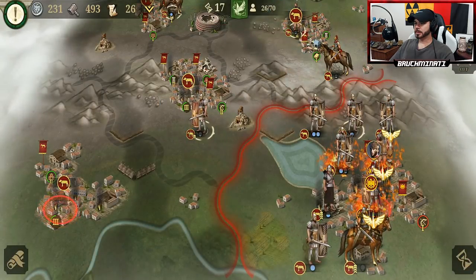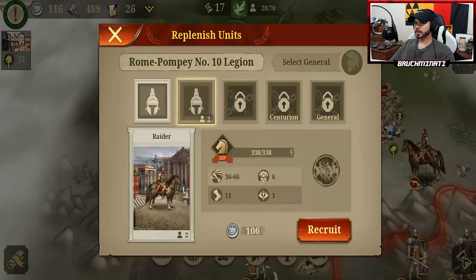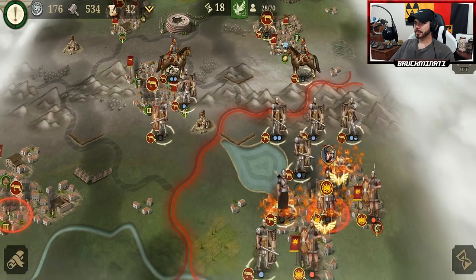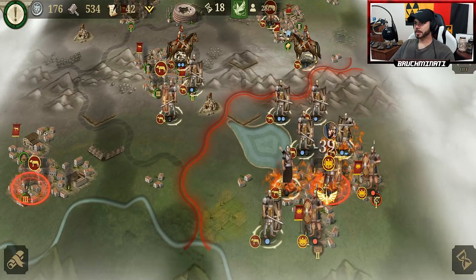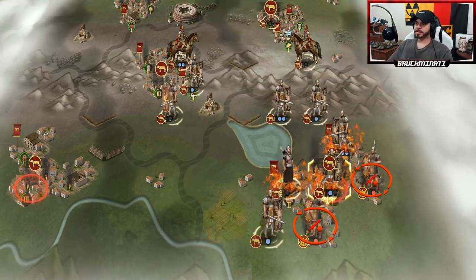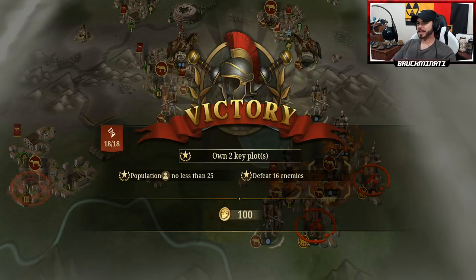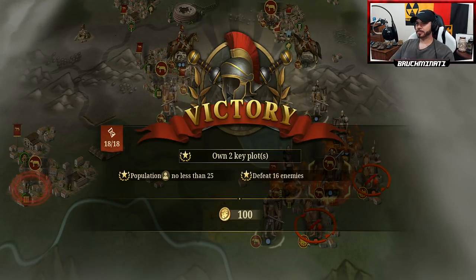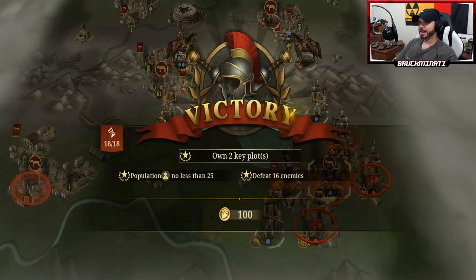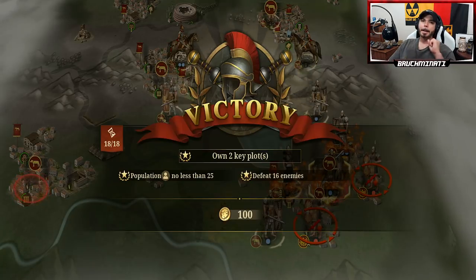We need to get people in place. Burn, brother. We got it — we got the population. All we need to do is take him out and get on that city. We did it! We damn did it! After I would say probably seven or eight tries — boom, three star, bros! That should help you guys at least get past that one. Population no less than 25, defeat 16 enemies, and own two key plots — no problem. All right bros, I need to take a break after that. If you're enjoying this content, you know what to do: like, subscribe, hit the notification bell, and I'll be back here for the next upload. Peace, out!